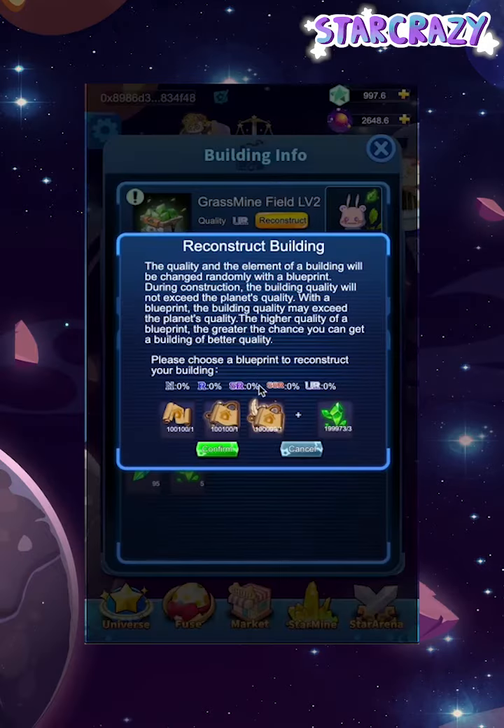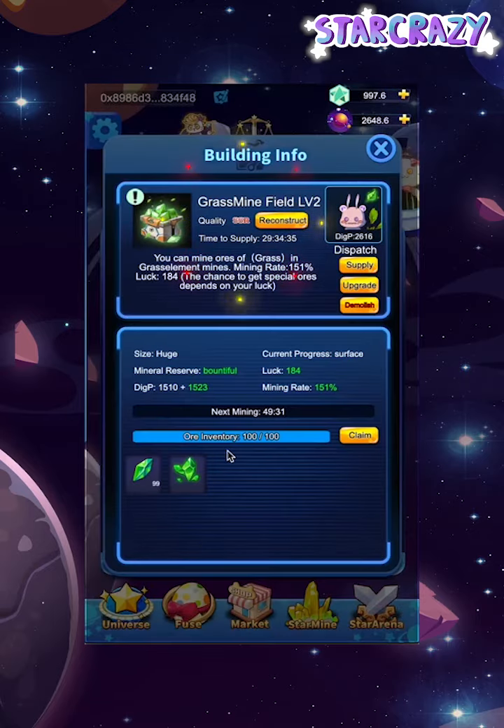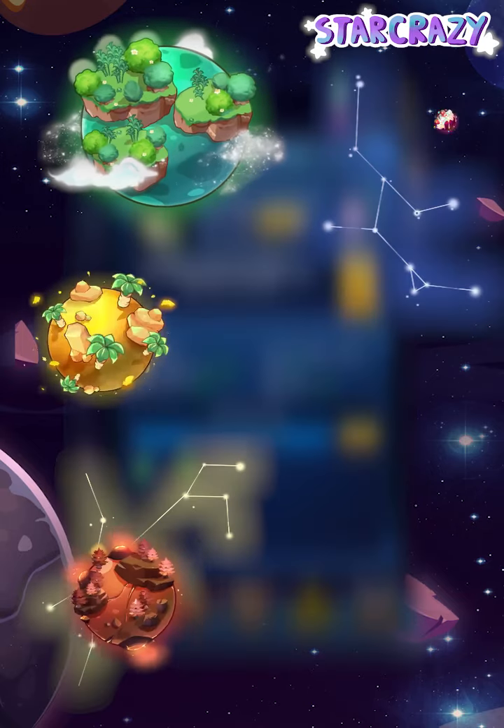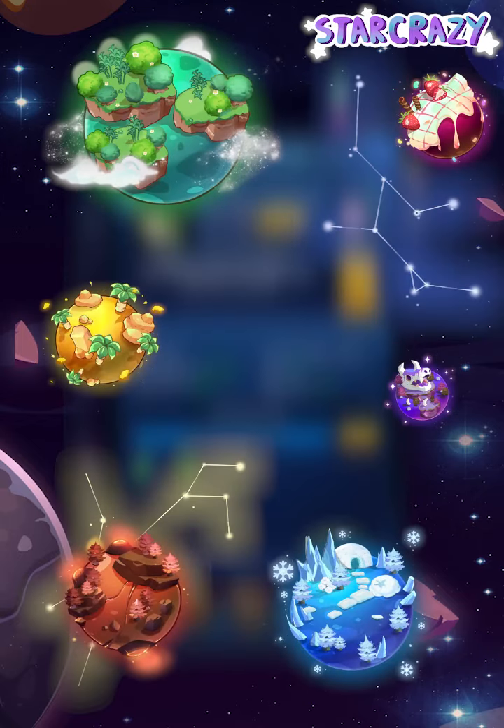Try out the Reconstruct button to bring its quality to the next level. Get one of these planets now to develop your own dreamland.